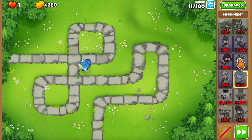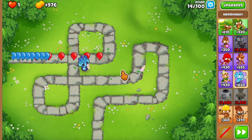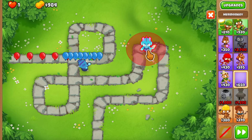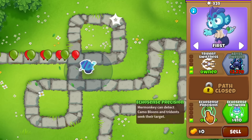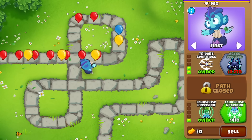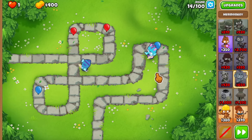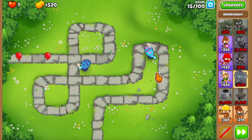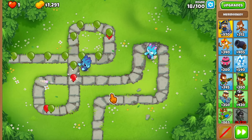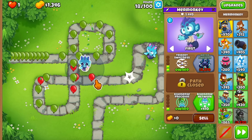We're running into a little bit of trouble versus round 14 and the yellow bloons — they're just a little bit too fast. So here's what I want to do: I want to get the Ecosense Network going eventually, which stacks up to five times and increases the range for all Mer Monkeys. This is going to be really important later on, so let me just buy one of these guys at the side so it doesn't interfere with our main Mer Monkey.